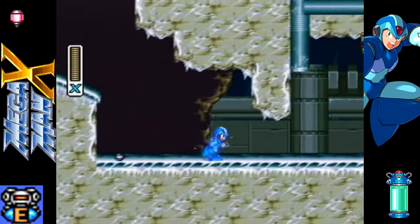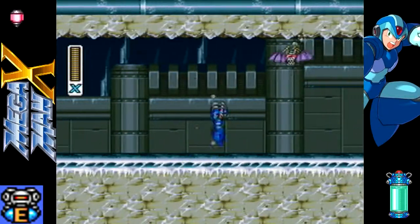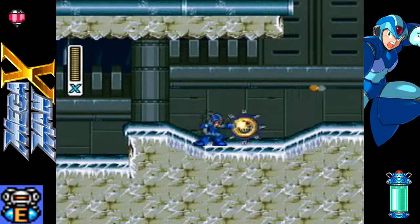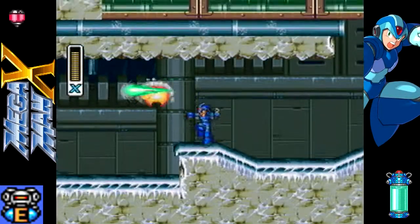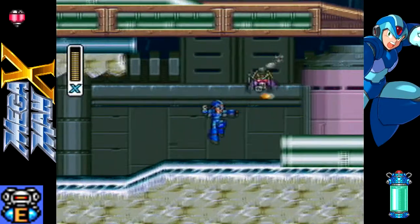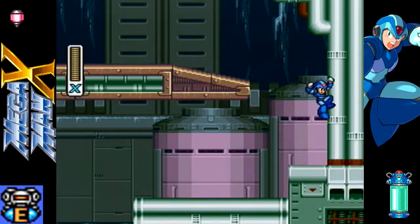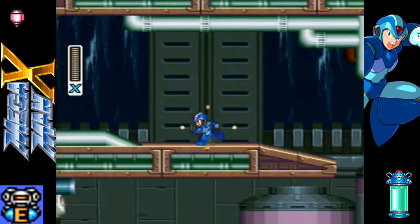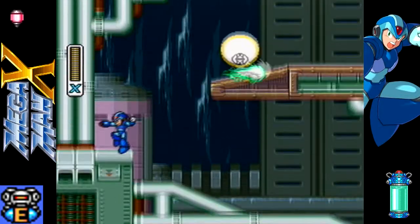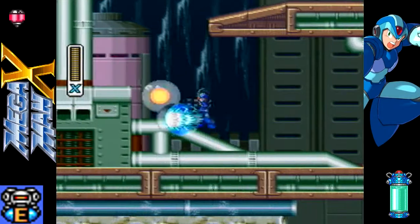There is a mandatory armor upgrade for X in this level, and I think this is the only instance where an armor upgrade is mandatory in any X game. Because it's literally on the way, but for the other armors you've got to do a little bit of searching, and in some cases backtracking. It just depends on the path you take, and I thought about it in the five seconds I took between this and the last video, and I'm going to try to go for the path that has the least amount of backtracking.